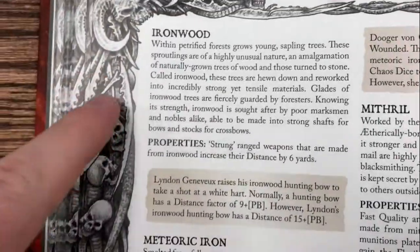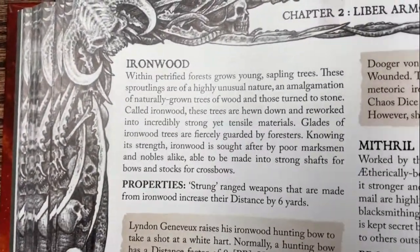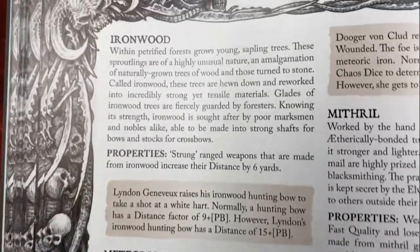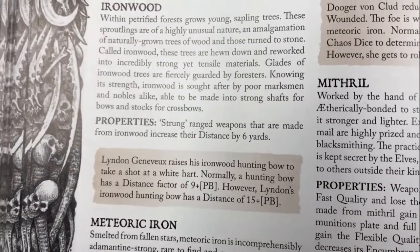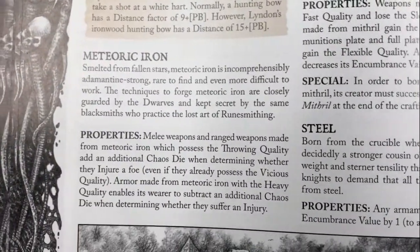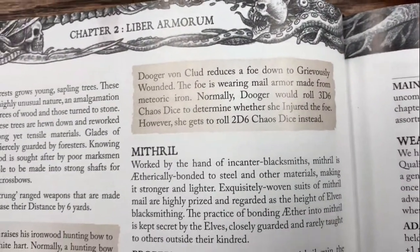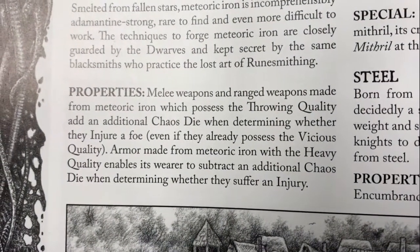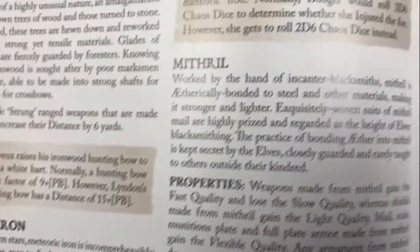Moving on, cold iron is important because it can be treated as if it was made the benefactor of anoint weapons. So basically, if you want to strike creatures that require magical weapons in traditional RPG-tropish ways, you've got that - which is really cool. We have iron, obviously, cuir bouilli. We've got ironwood, which in my game is wood from partially petrified trees, which increases distance by six yards for bows and strung ranged weapons made from it - so crossbows, bows, slings perhaps.